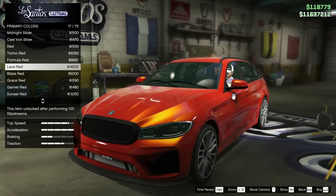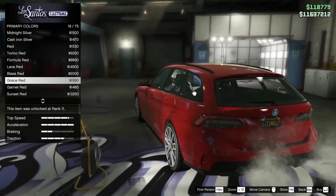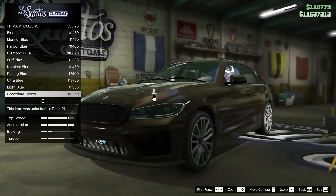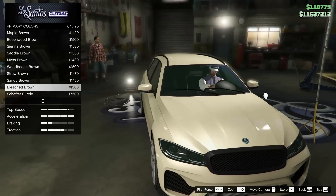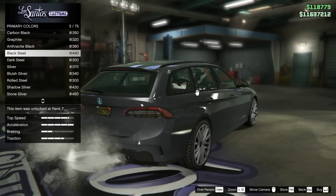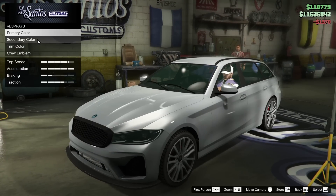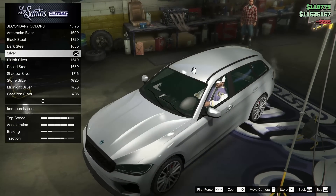I kind of want to go for a BMW red, and I feel like grace red would match up pretty nicely with that. However, we could go for something else — like a bleached brown or something really out of the ordinary. Or maybe a more basic color, maybe even a silver. Honestly, silver looks great. Let's do silver for the primary, and for the secondary we'll do silver as well to match up the stitching. I think that's going to look pretty good.